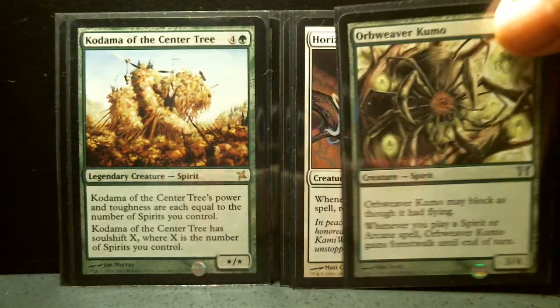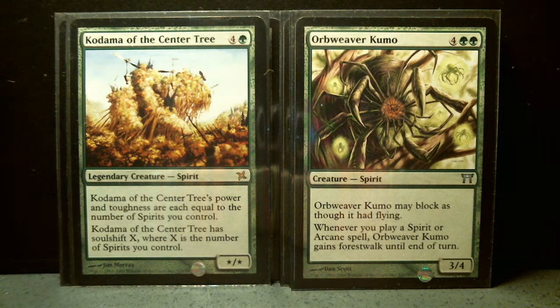Then you've got Kodama of the Center Tree, a five-drop, and Orb Weaver Kumo, a six-drop — we're getting really heavy now. Kodama of the Center Tree is a legendary rare whose power and toughness are each equal to the number of spirits you control; if you only control this one, it's just a 1/1. It also has soul shift X, where X is the number of spirits you control, letting you fish out another spirit from your graveyard with that CMC or less. Orb Weaver Kumo is a six-mana 3/4. It may block as though it had flying — that means reach — and it gains forestwalk until end of turn whenever you play a spirit or arcane spell.